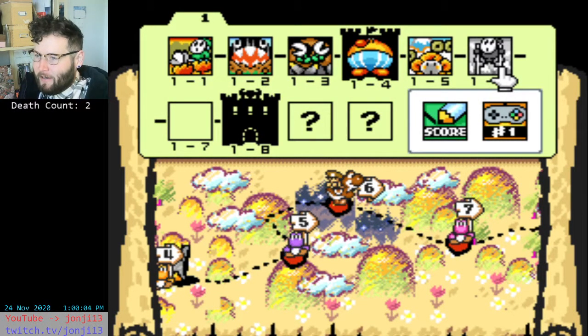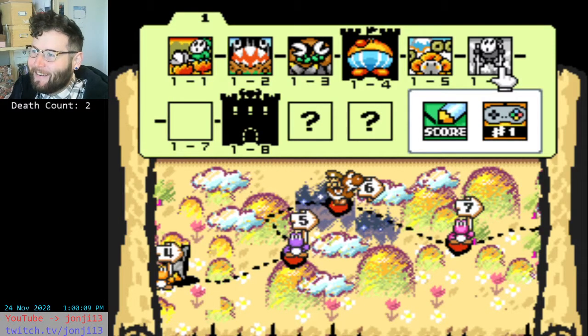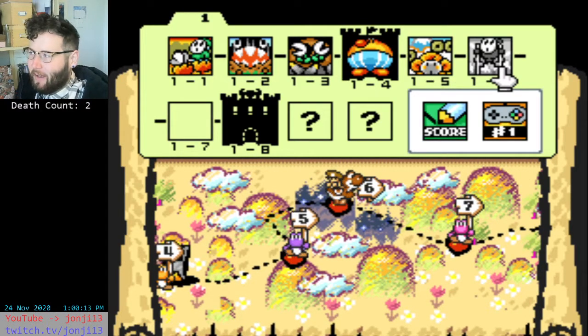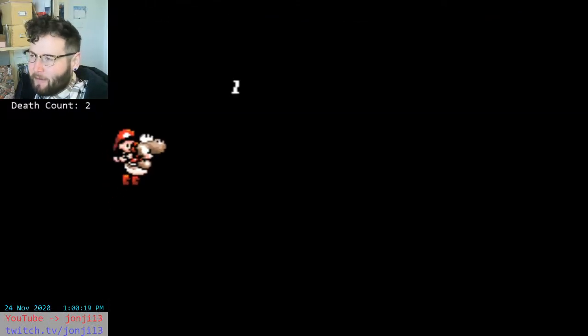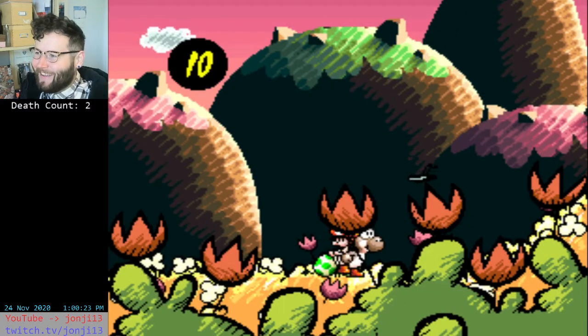Carrying on with Yoshi's Island, we're gonna face Shy Guys on Stilts. This is gonna be exciting. I think the level is literally just called Shy Guys on Stilts, which is very imaginative considering the content. Let's go! I should really check out what the level - I kept forgetting to do this last time. Yeah, it is Shy Guys on Stilts. I love the delay there.